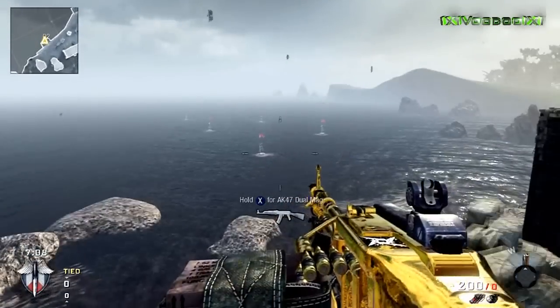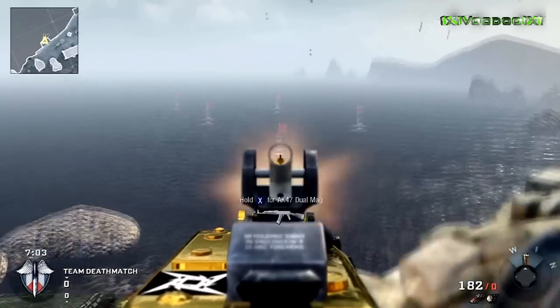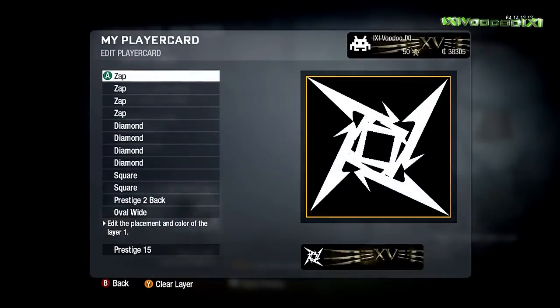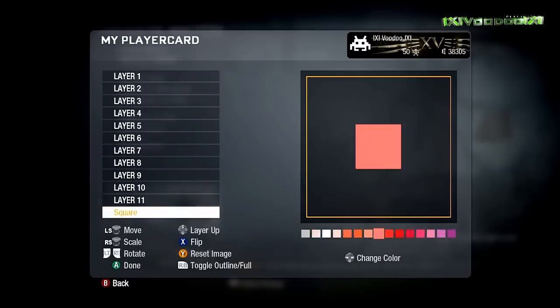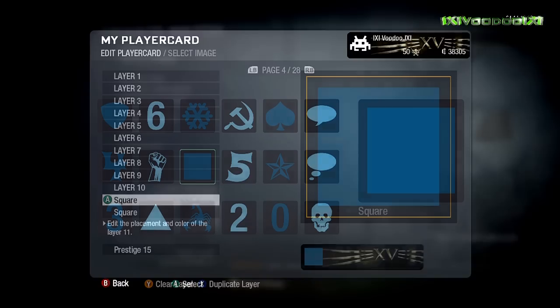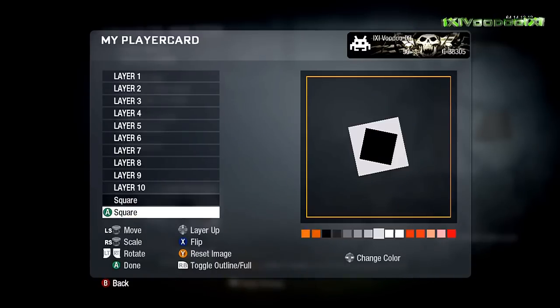Now let's get into the Black Ops 2 Emblem Editor. They've released some information — basically you're going to have 32 layers, which is pretty cool. Obviously we've only got 12 on this one. You're going to have an RGB wheel which is very similar to what you see in most editing suites like Photoshop. Basically Dave Vunderhaar has said we've essentially created Photoshop.